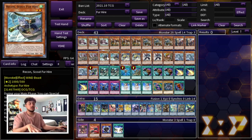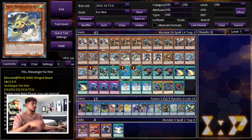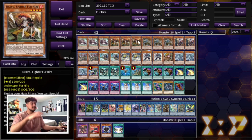Then you're playing double Donpa as well as double Recon. Recon pops set cards your opponent controls — keep in mind set means backrow but it also means set monsters. And then you have Donpa which pops face-up cards. So this helps you essentially break your opponent's boards. Then you're playing double Philo. Philo is really really good — it special summons from your graveyard when you summon another Fur Hire. So that's all the baby Fur Hires.